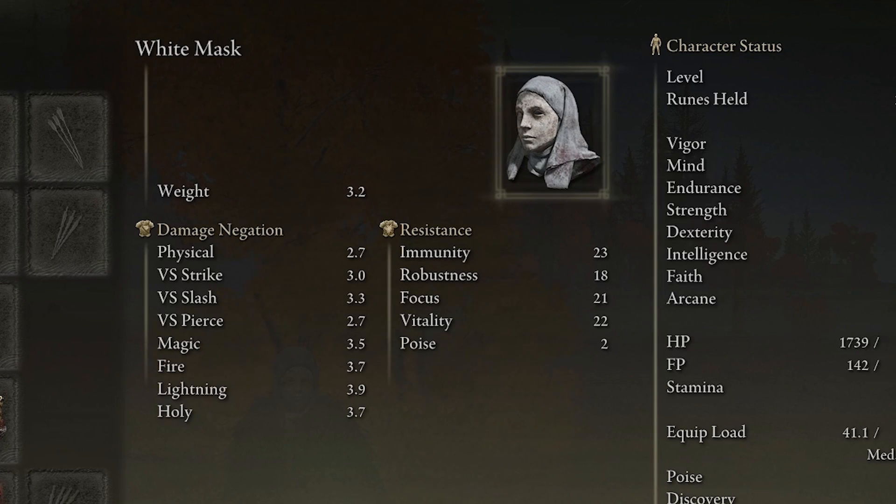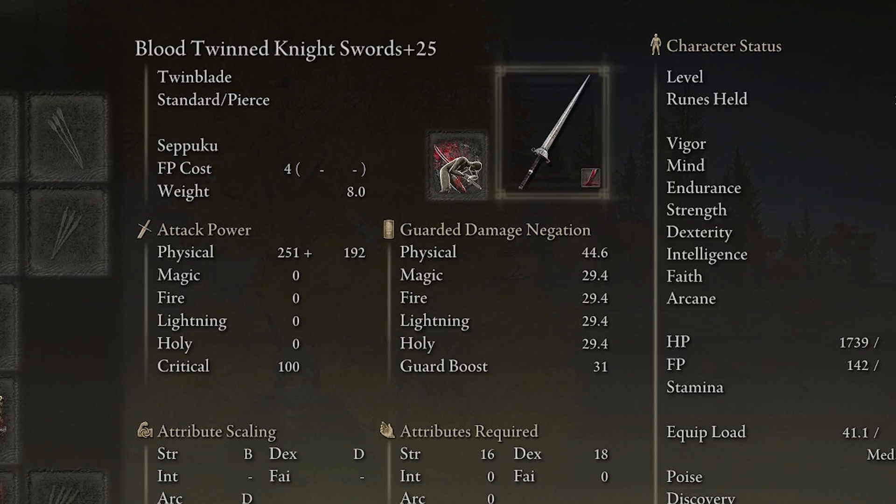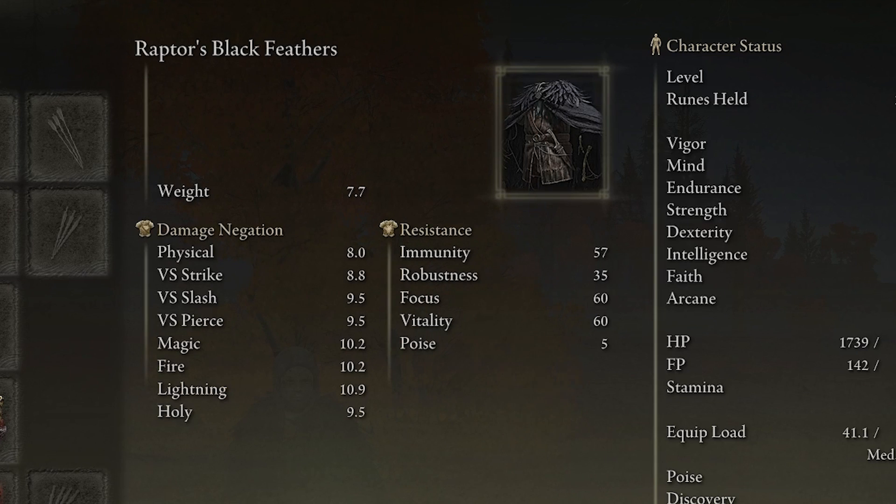We're also going to use Raptor's Black Feather, giving an additional 10% when we do jump attacks. With the Twin Knight Swords all put together, we're going to be dealing a tremendous amount of damage — just deleting anything because of the high rate and high amount of damage.